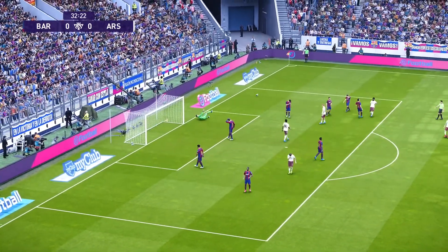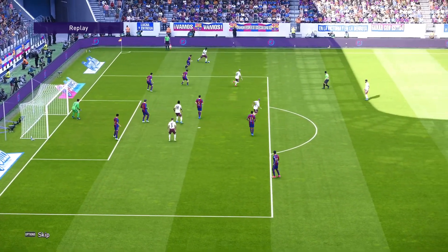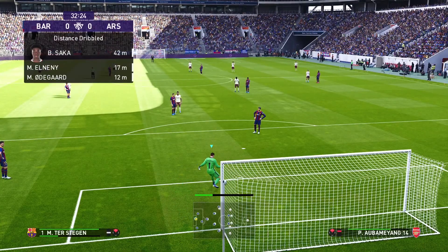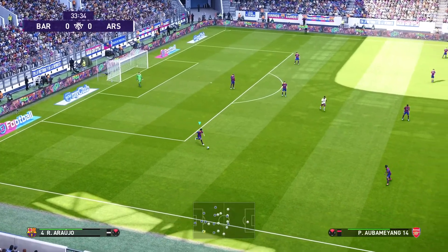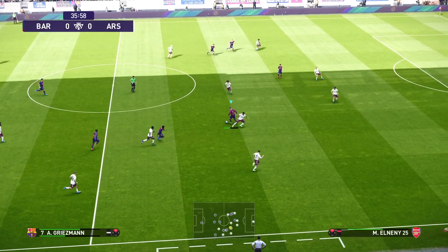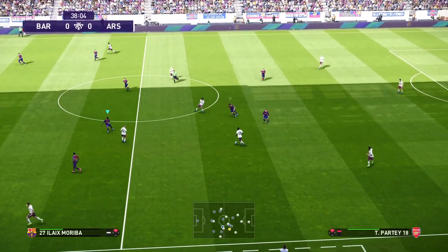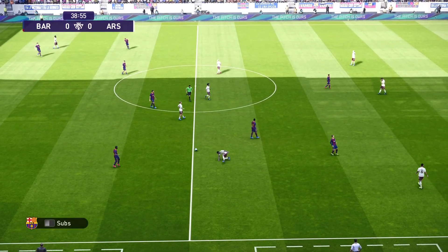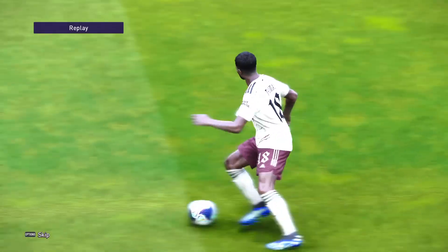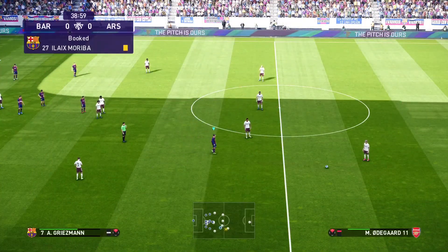There's a shot — did I save that or was it off the post? Playing from the back seems fine. When I pressed L2 while on the ball it had a weird effect. There's a foul — Partay is going into the little black book. Yeah, a card. That was definitely a foul. The game looks good but it's got this weird glare on it, which is really strange.